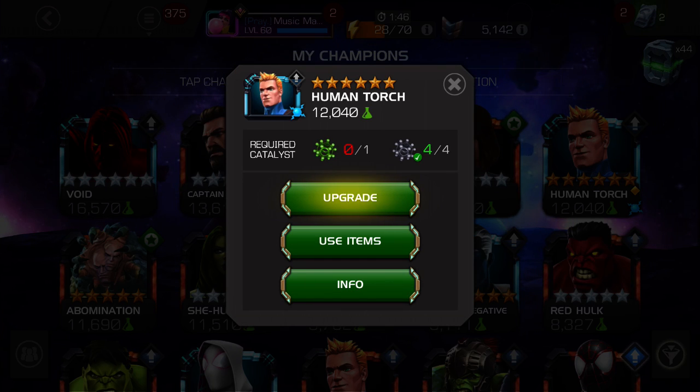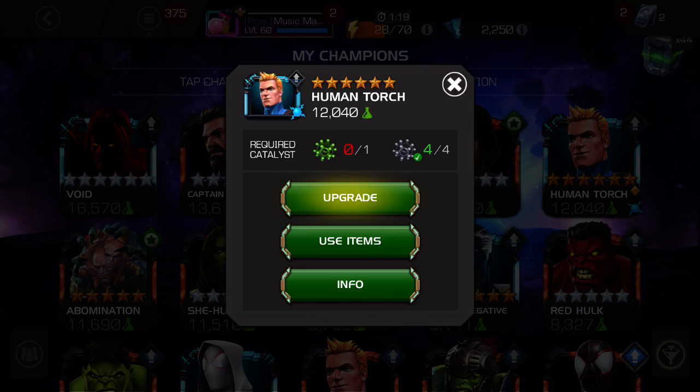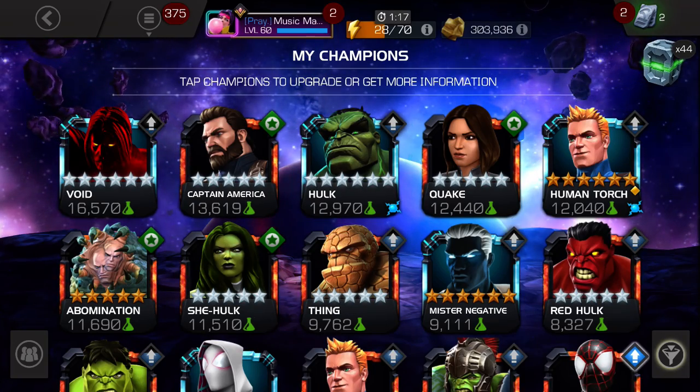Number three is Human Torch. This man is literally on fire when you fight — can't get much cooler than that. He's got an amazing SP3. His SP1 launches flames, his SP2 he flies at you. I love his animations — he's number three.